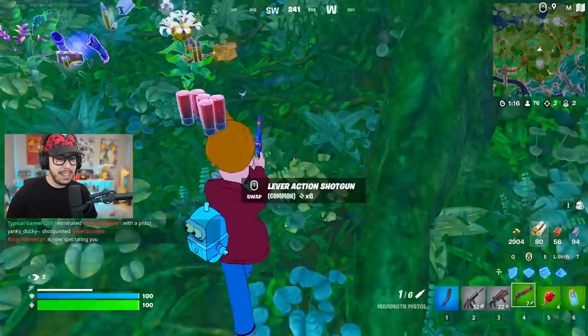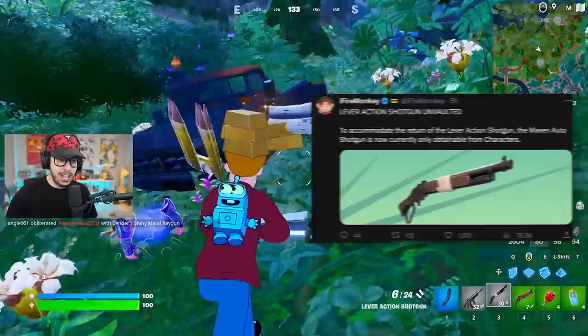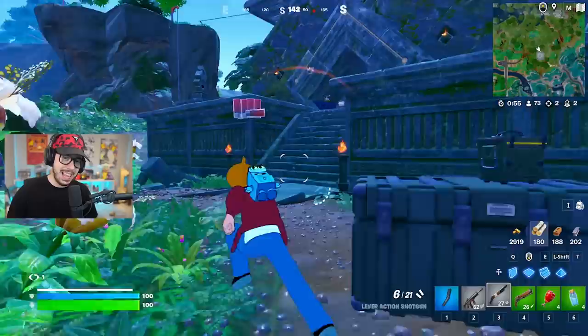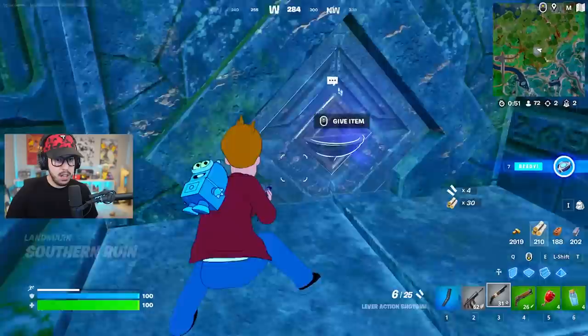91 damage - that's not too shabby. He also had one of the other unvaulted weapons, the lever action shotgun. It's been a minute since I've seen this thing. There's a lot of shotguns in Fortnite now. The lever action shotgun knocks them back a little bit. They actually vaulted the maven shotgun.